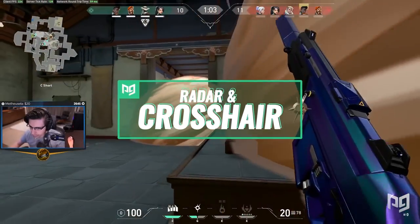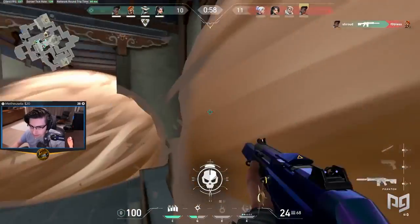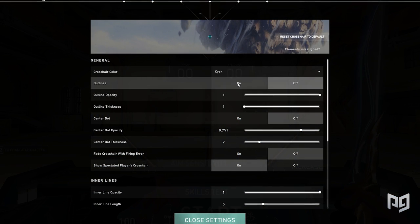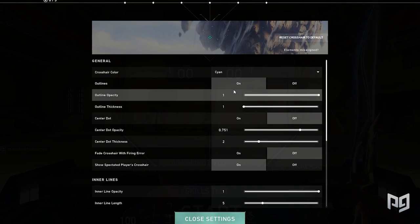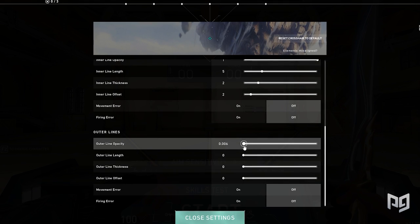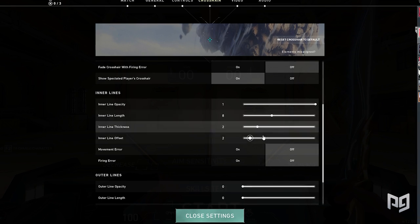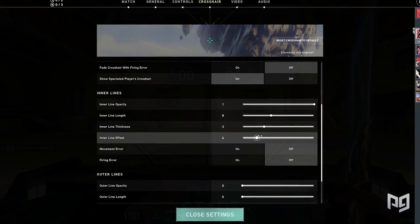Now let's dive into Shroud's crosshair. Shroud uses cyan as the color. For the outline, he has it set to ON with opacity and thickness both set to 1. The center dot is set to OFF, and all outer line settings are set to 0 — Shroud opts to use only inner line settings. Inner line opacity is 1, length is 8, thickness is 3, and offset is 4. He also turns off fade, movement, and firing error, resulting in a pretty static crosshair.